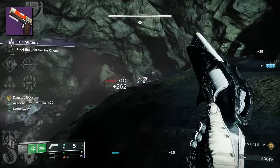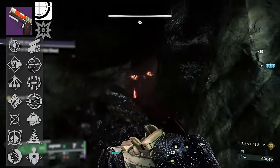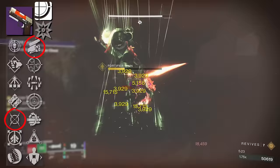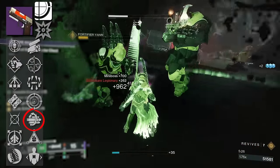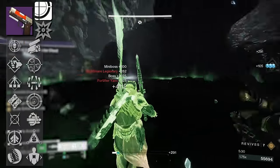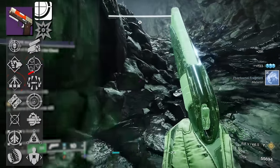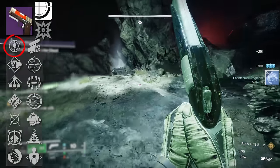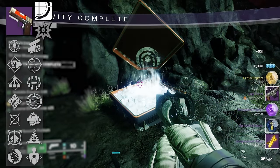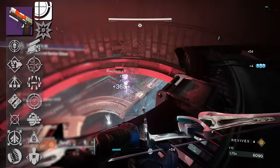Moving on, we have Boudica — one of the most satisfying sidearms to shoot in Destiny. For PvP players, get that Swashbuckler Moving Target roll for melee-based builds. Multi-Kill Clip is also here, and considering this is a sidearm, Threat Detector could work really well. For PvE players, you've got One-for-All, Stats-for-All, Surrounded, Threat Detector, and Frenzy. There's nothing overwhelmingly special about Boudica — it's just one of those weapons that oddly feels good to use.